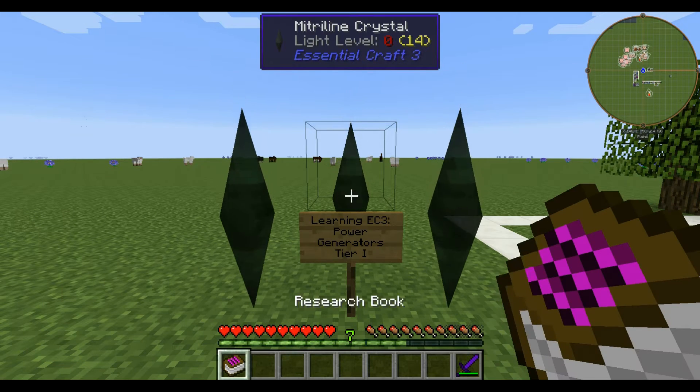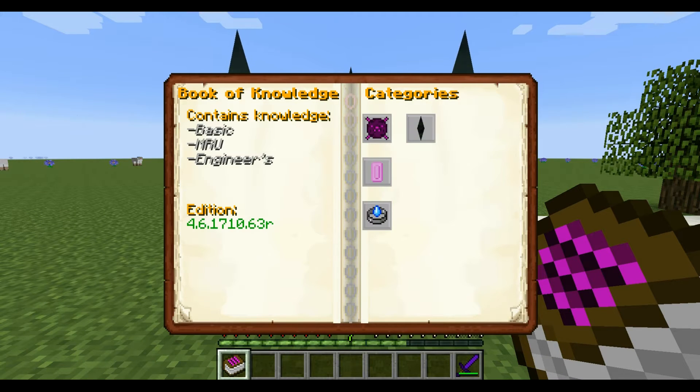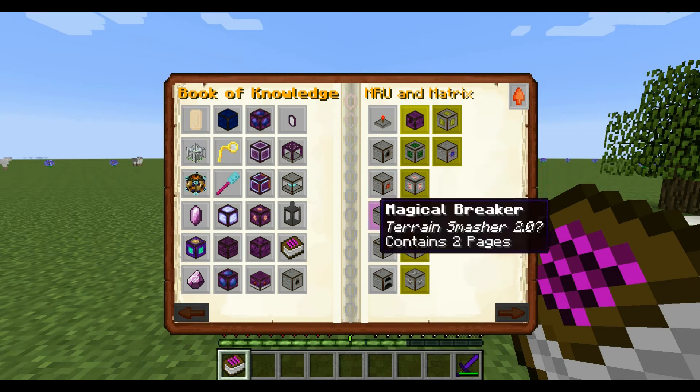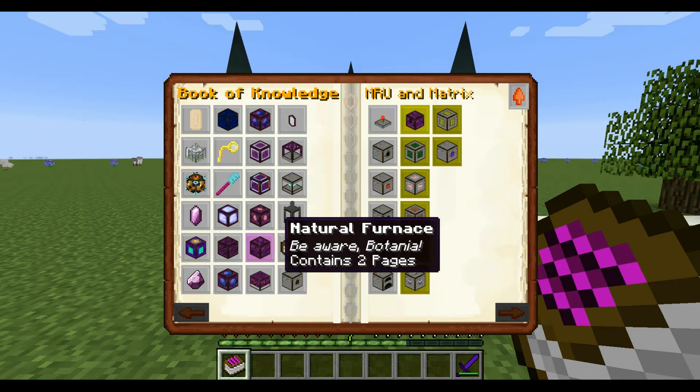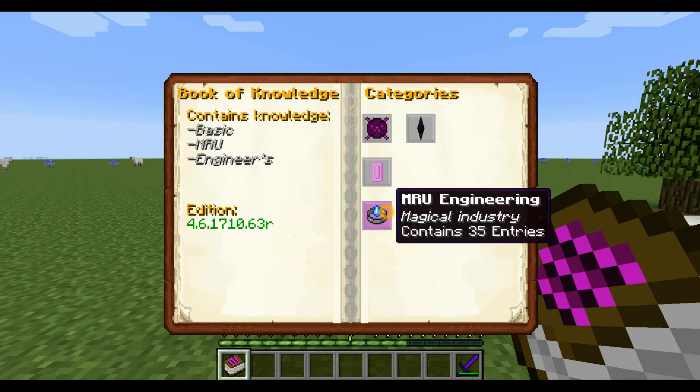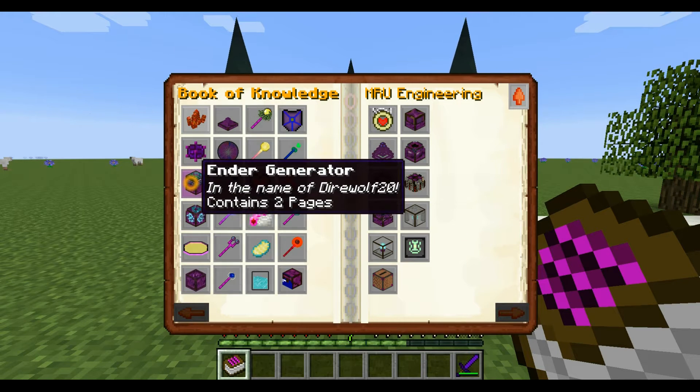These are of course found in the research book. Most of them are on tab 2, the MRU and Matrix. We've got the Matrix Destructor, the Natural Furnace, the Heat Generator, and then the last one is actually on the third tab — the Ender Generator.